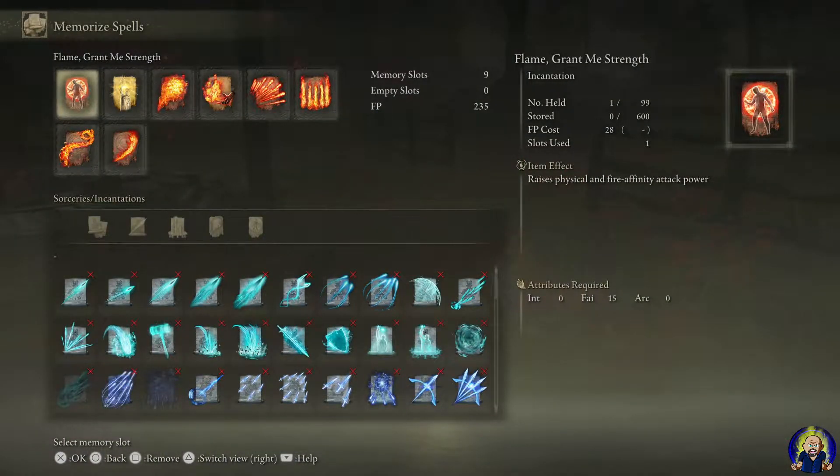I chose to go with Flame Grant Me Strength, which raises physical and fire affinity attack power. Even though I'm not using any physical weapons — this is a caster-only build — it's a fun build for PvE, and it could work decently in PvP too. I also put on Golden Vow, because if you want to play with friends in co-op, it's really good to increase attack and defense for you and your allies.